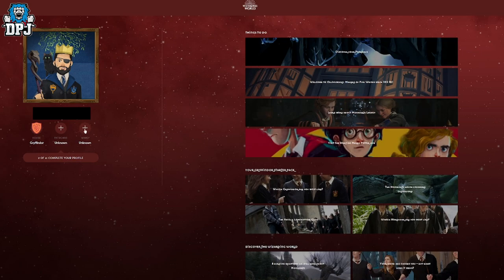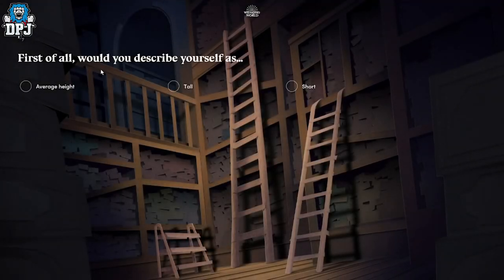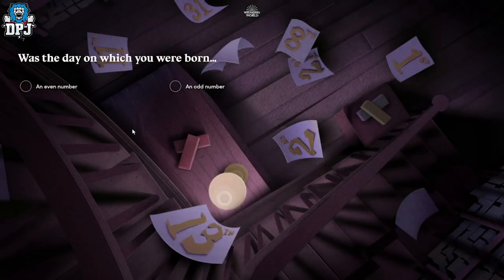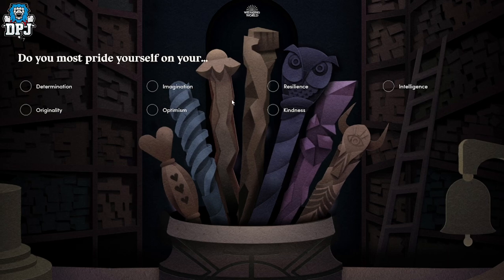This also counts with your wand. Yes, you can change your wand in game, or the wand you have picked for you on the Wizarding World website will be applied to your player in Hogwarts Legacy. This I can confirm, and this information comes from a recent post dropped on the Portkey Games website, which I'll link in the video description.